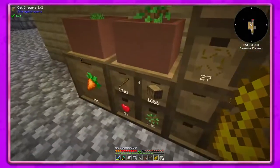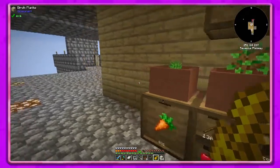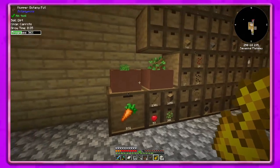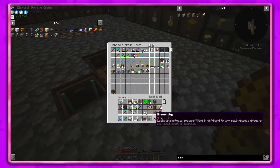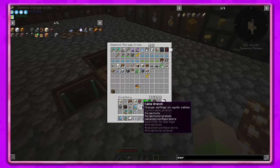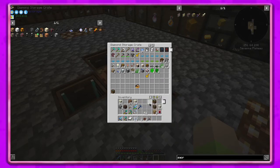I went ahead and made a botany pot for carrots because we didn't really have any. I don't know if we necessarily need them but they'll come in handy someday. I'll put this in here and put that up too, and since our system is kind of backed up now I'll put all this stuff up here.